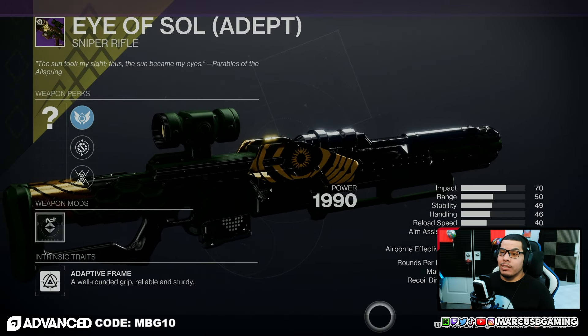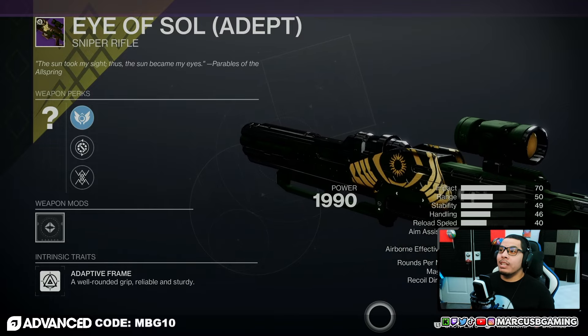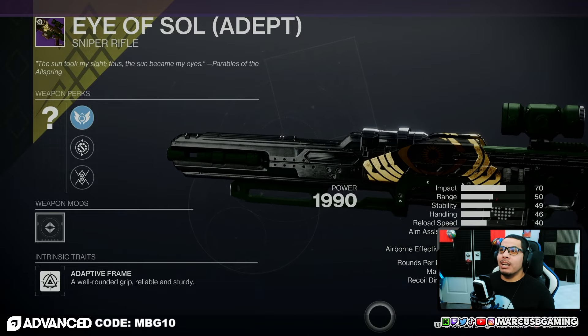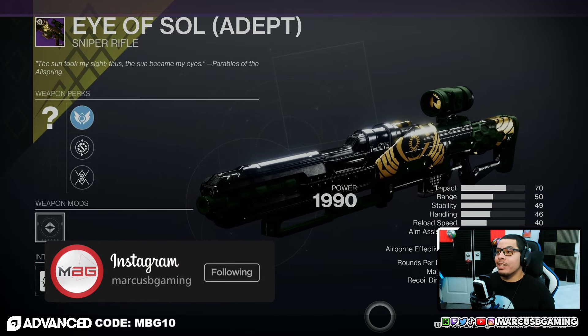If you're going for Trials of Osiris, the game mode is Dominion this week, the map is Distant Shore, and the weapon reward is the Eye of Sol kinetic sniper. Good luck out there!